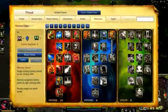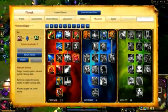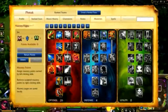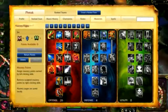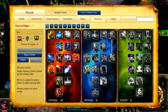In Classic, my masteries are 26-4-0, taking every possible physical damage increase in offense and reducing minion damage wherever possible in defense. I also take Smite and Ghost to jungle, mastering both. In Dominion, I place all 30 points into the offense tree, making sure to add magic penetration and substituting out Smite for Ignite.